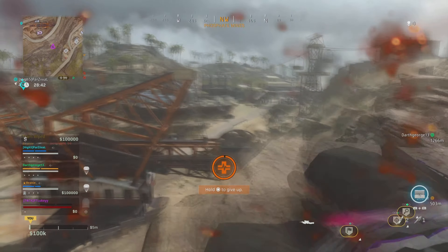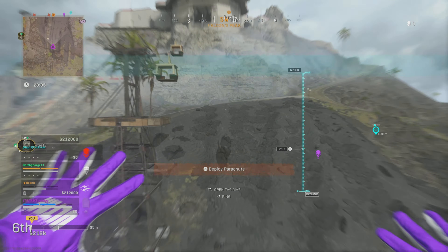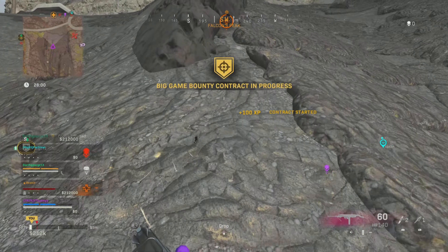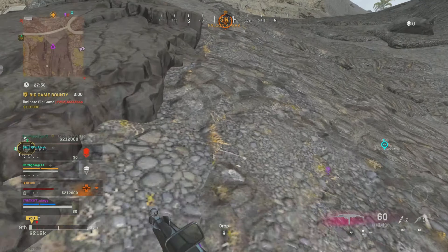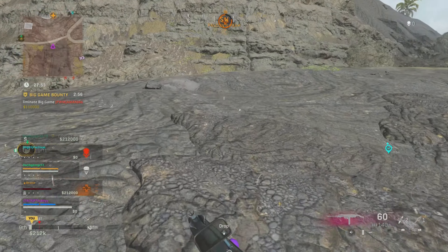Even if you die, you will still spawn back with your auto parachute deploy on. As soon as you spawn back, you'll automatically deploy your parachute and automatically start moving forward, which makes sure you don't get kicked for inactivity.